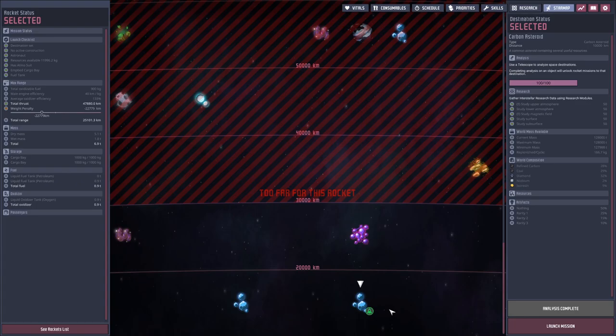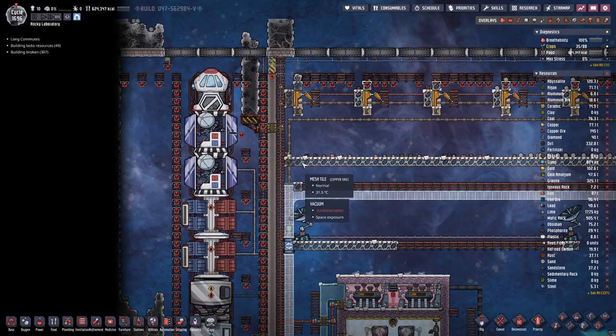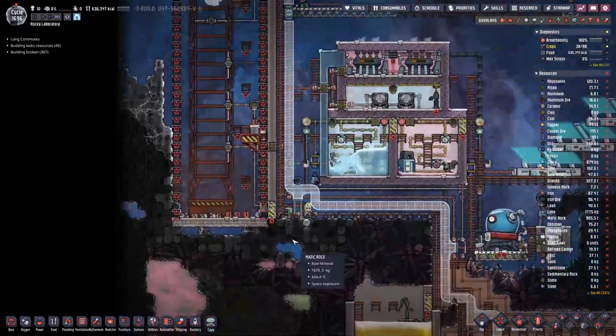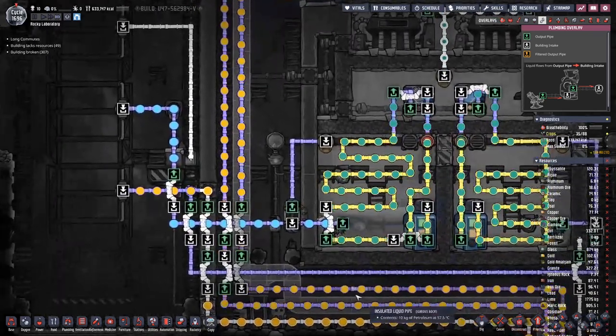And probably for future projects we will need more iso resin, but also fullerine. So let's have a look here — that's where our hydrogen comes in.